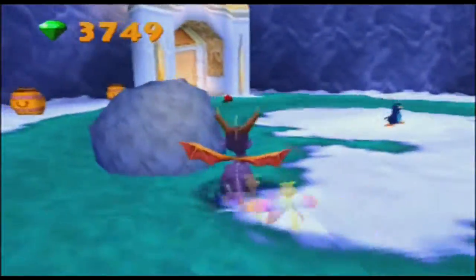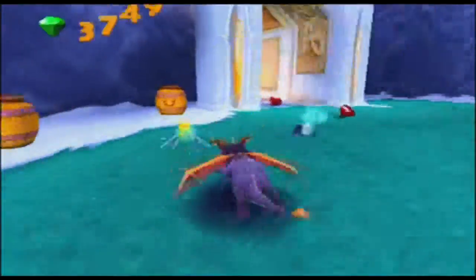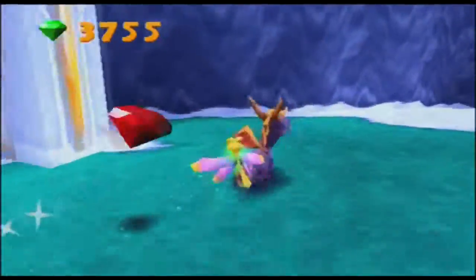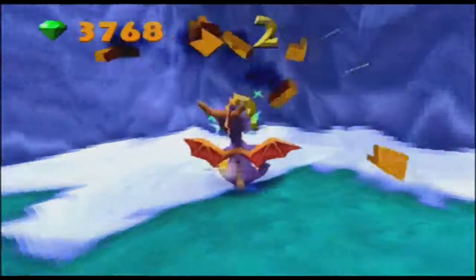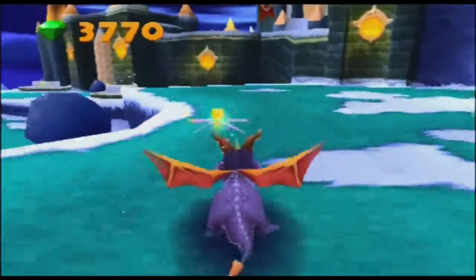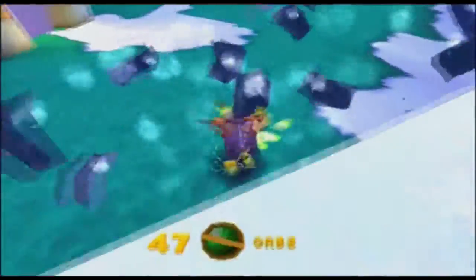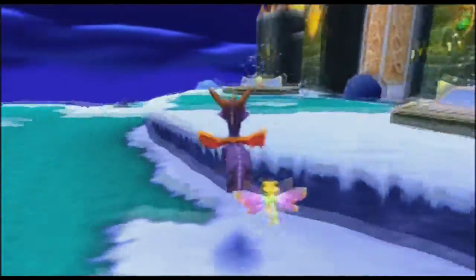We've got lots of gems and stuff scattered about. Also we've got these giant rocks that we need to head bash. Booyah! And we've got some really small fried gems in there. We're gonna ignore the first couple levels for now and just focus on gathering up these gems, because this is a really nice-looking homeworld. Isn't it nice? It kind of reminds me of the Magic Crafter's homeworld back from the first game. And there's our first level there — Misty — ooh, there was an orb in there! There was an orb in there.